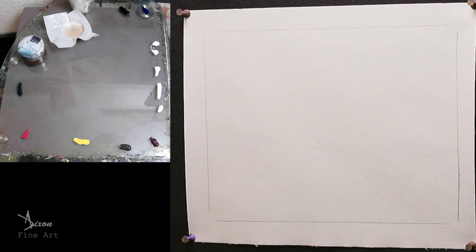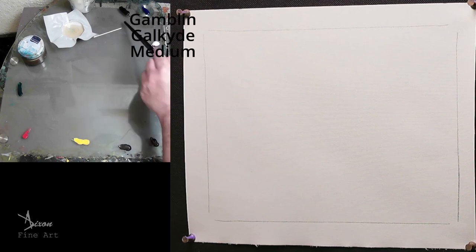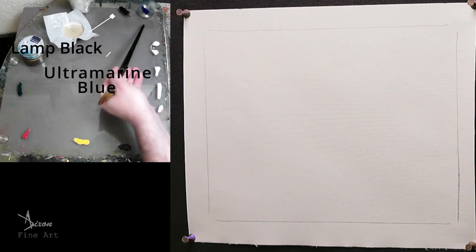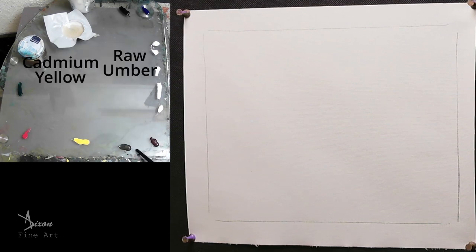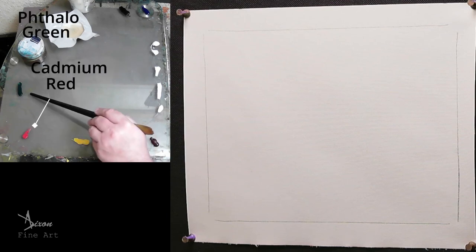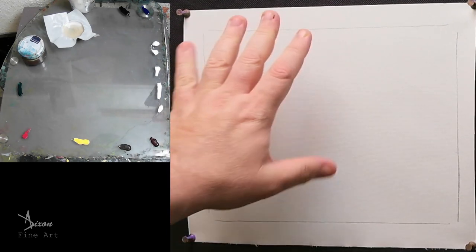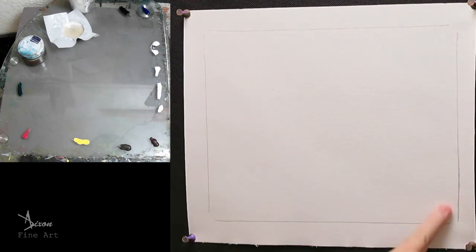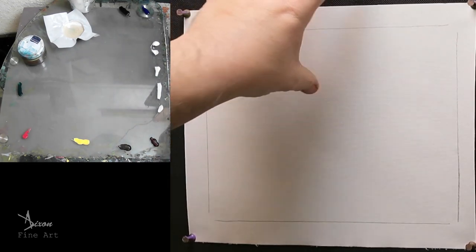Hello folks! On the palette I have mineral spirits, Galkyd medium, lamp black, ultramarine blue, titanium white, transparent oxide red, raw umber, cadmium yellow, cadmium red, and phthalo green. Up here on the easel I have a 10 by 8 on cotton canvas, pinned to a corkboard.